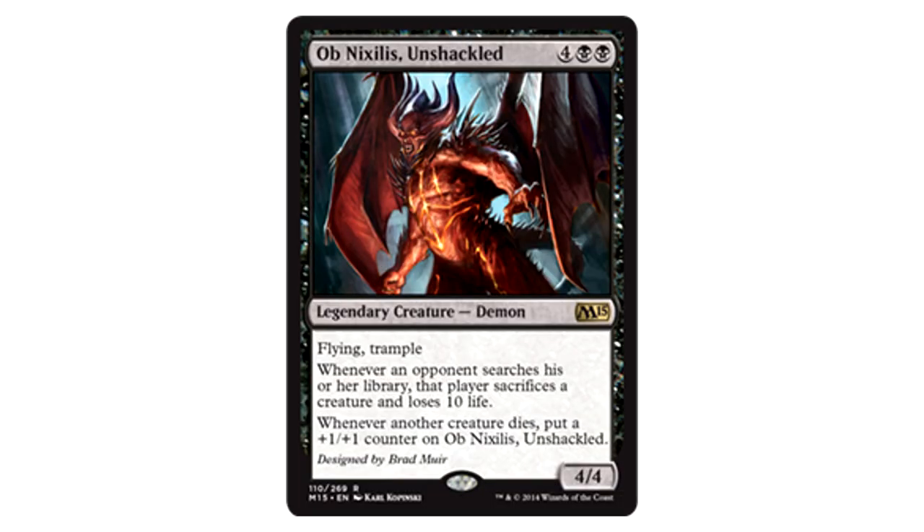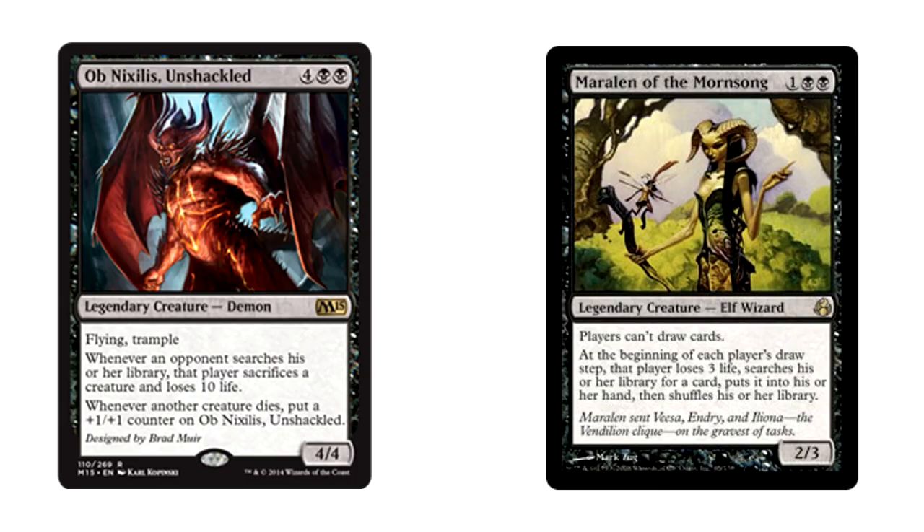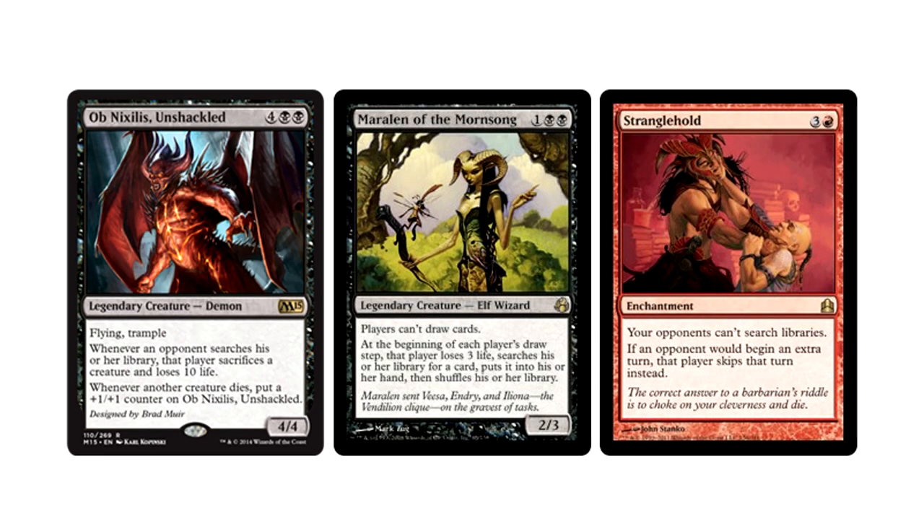Ob Nixilis Unshackled is another returning legendary creature, and this time he's gotten much more menacing. Like his original counterpart, he can get bigger over time — if another creature dies, you put a +1/+1 counter on him. As a 4/4 with flying and trample, all it takes is a couple of removal spells and he can get out of control. His third ability is the most interesting and likely most powerful: whenever an opponent searches a library, they sacrifice a creature and lose 10 life. Aside from putting a steep price on any tutors and fetch lands, this is such an aggressively costed ability that it's pretty easy to kill someone with it. Maralen of the Mornsong and Ob Nixilis is a 13-life combo, even if the first player breaks it up. This is an easier-to-remove but deadlier Stranglehold.